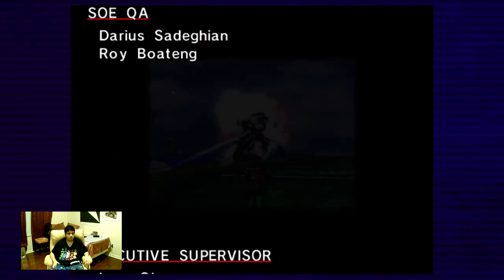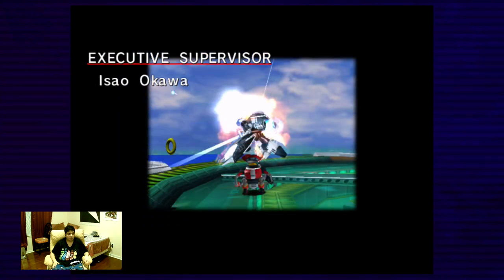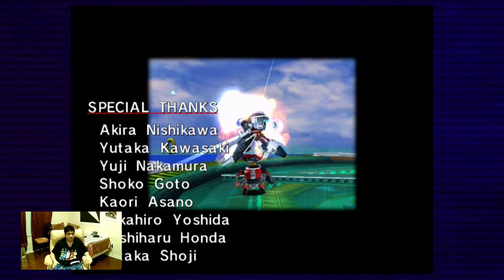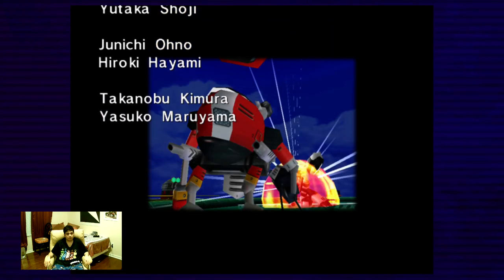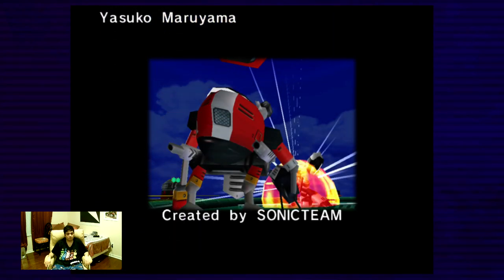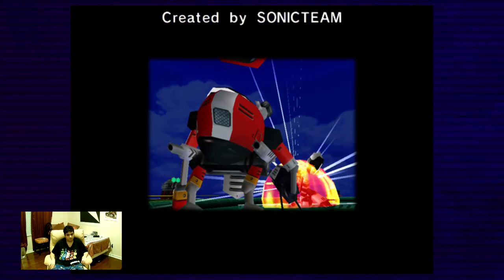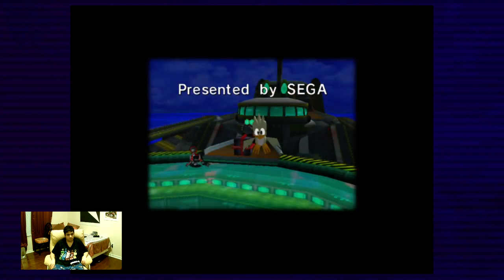Roy Boateng. It kind of reminds me of Binary Domain — the character I remember. I love Binary Domain — it's a really good game, and it's also made by Sega. And yeah, you can see the yellow Flicky — I think he appears to be the one in E-101 Beta or Zero.